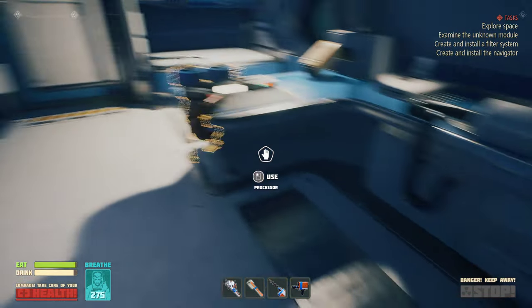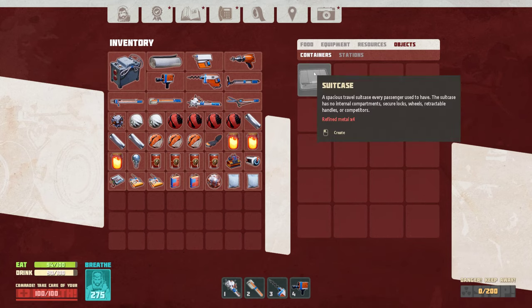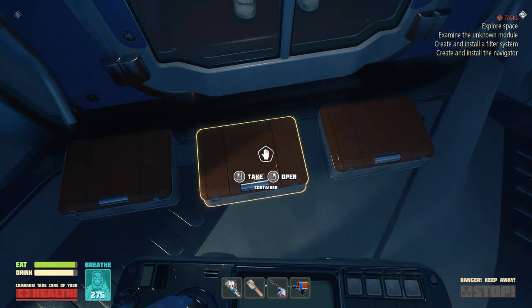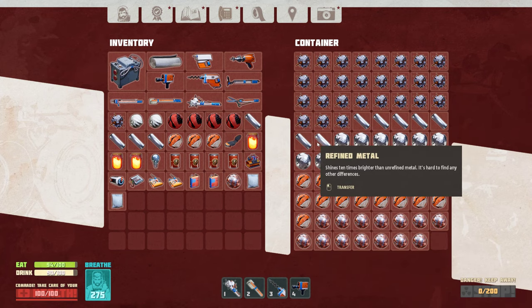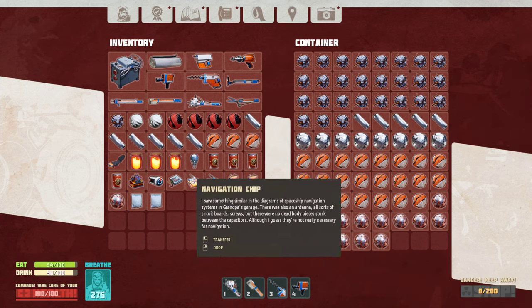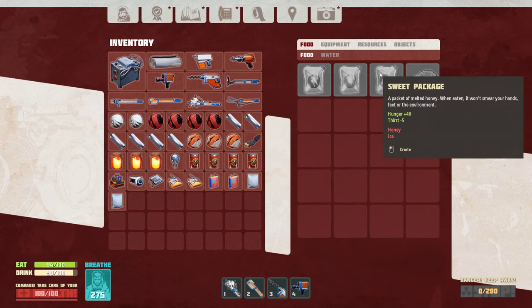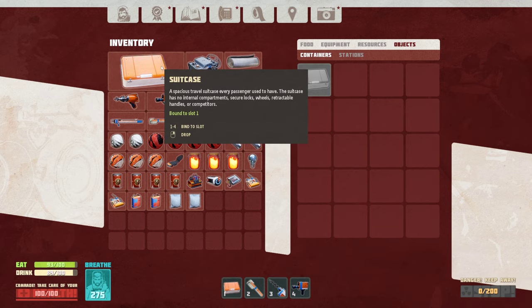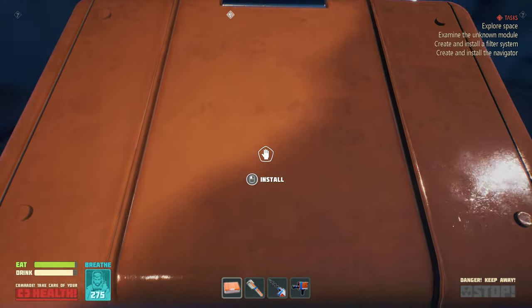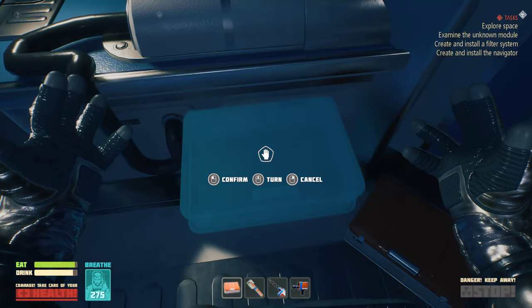I'm already full. What does it require to make a crate? Another one - refined metal x4. Let's make another of this guy, and install this in here probably, like that.